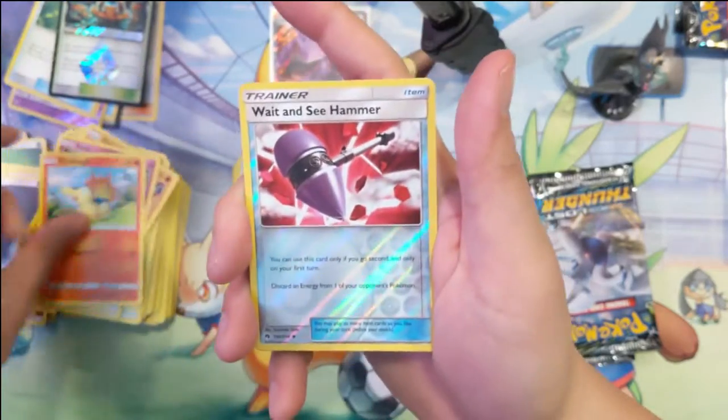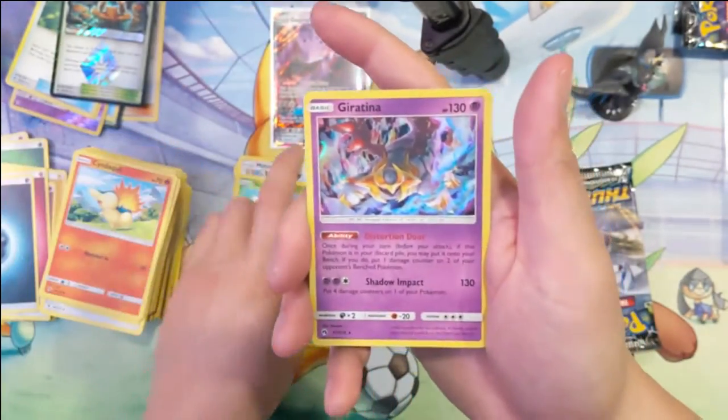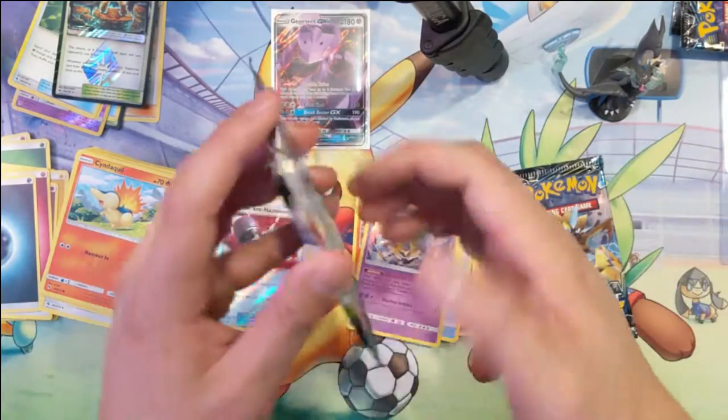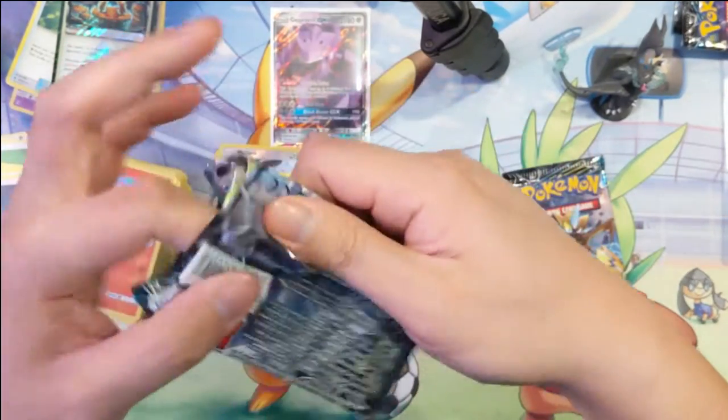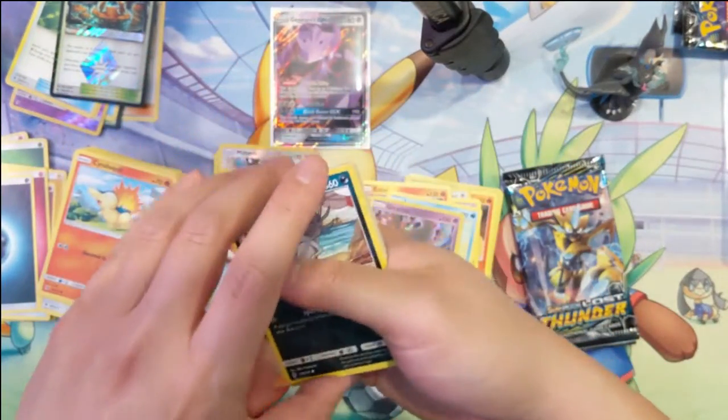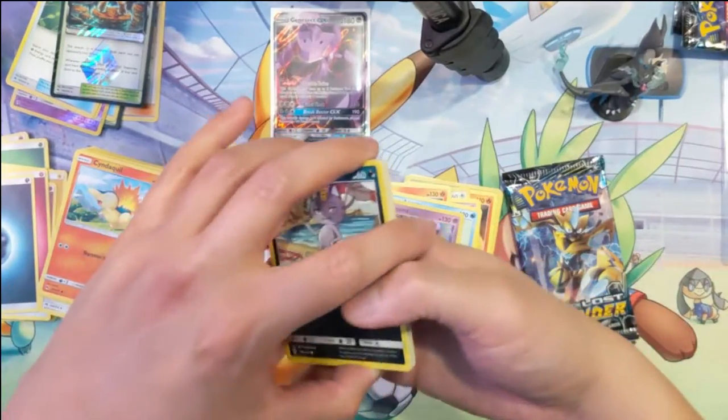Cyndaquil, Wait-and-See Hammer, reverse Reshiram — what happened here? How can this be so bad? Oh wait, look — it's a green energy code card.